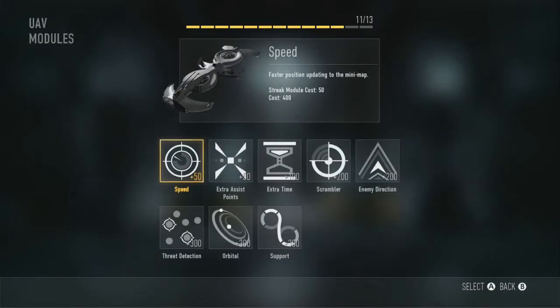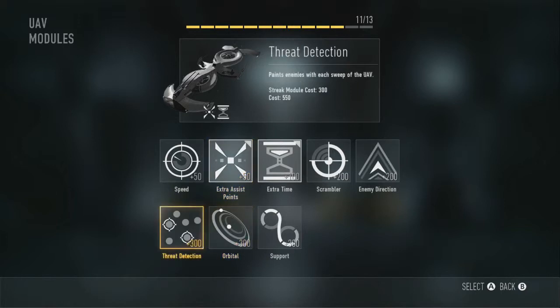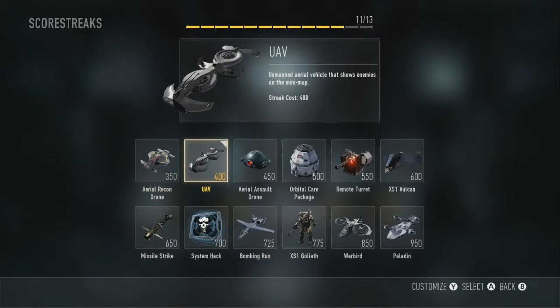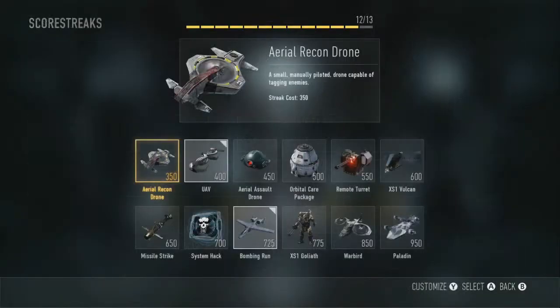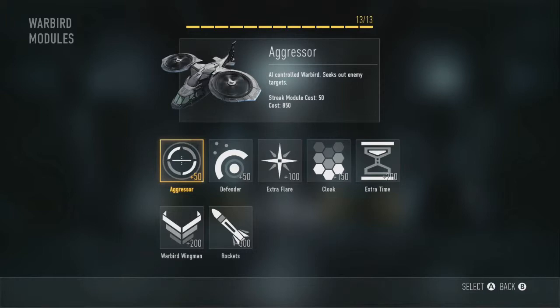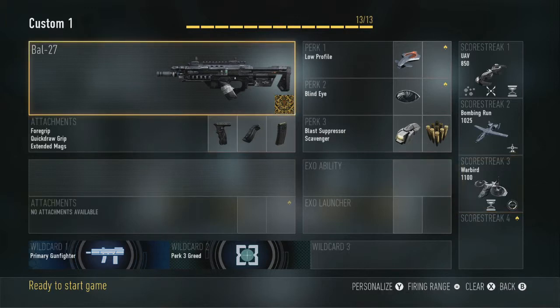And then for the streaks, this is what I have: I have UAV and then I have extra time, extra assist points, and threat detection. And then I have a bombing run or a system hack — for the bombing run you want additional bomber, and then you want the warbird for aggressor and extra time. That's what I have, so this is my complete class — it takes up all 13 slots.